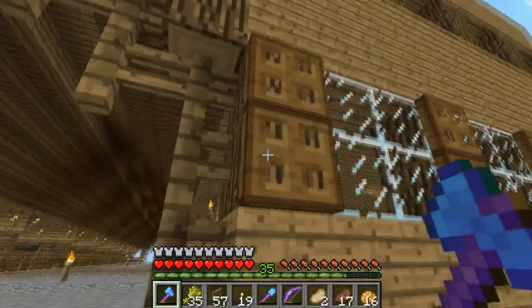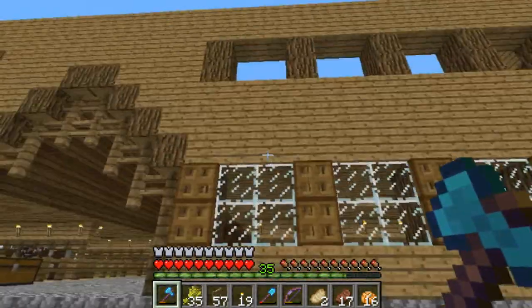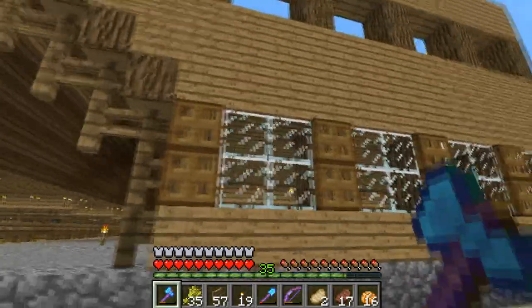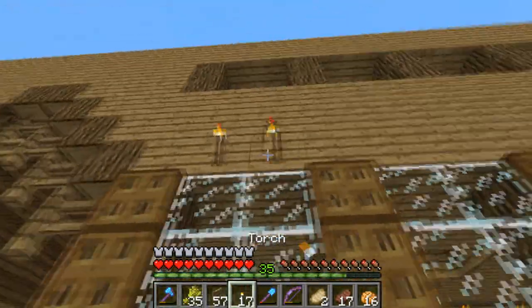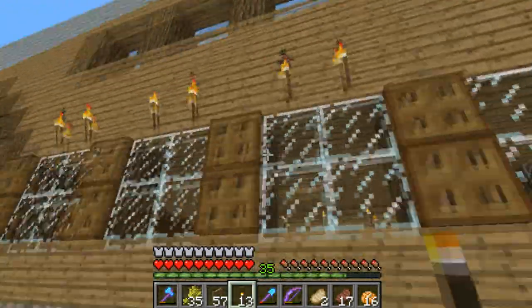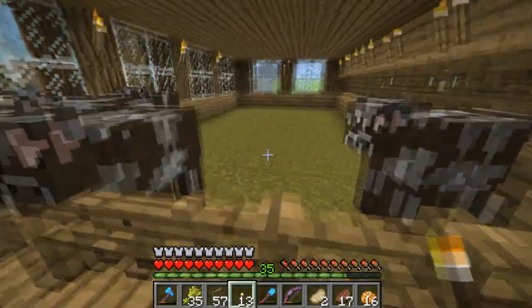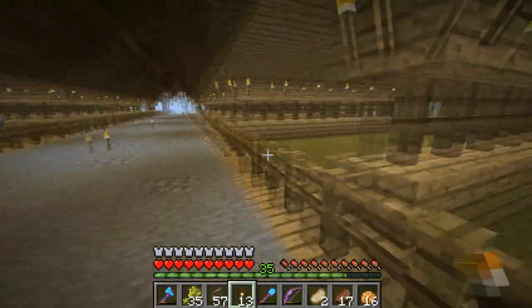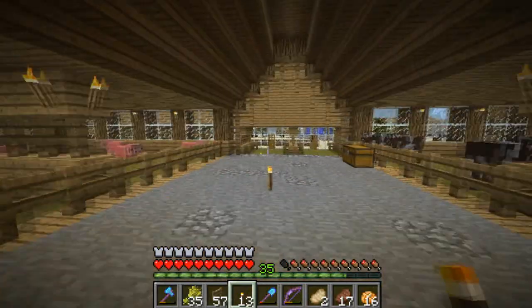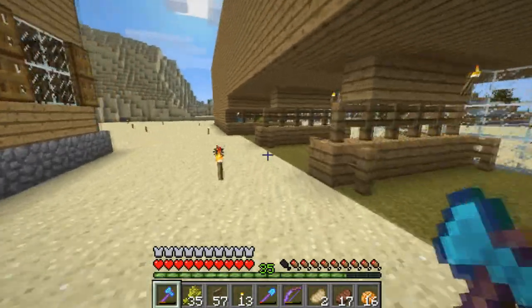Hey guys, another update. I'm messing around with trapdoors here to see if they look nice — I kind of like it. I'll have to put torches above the windows now because it makes it look a little nicer. As you can tell, I'm starting to move some of the animals in here — got some of the sheep, the cows, and the pigs.